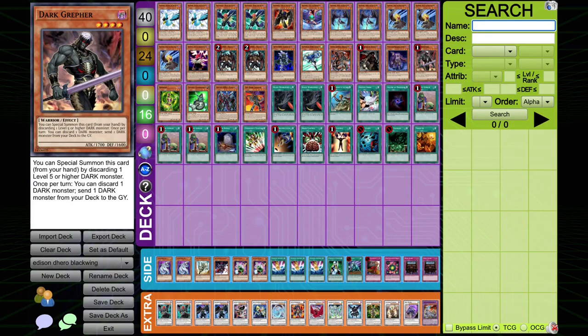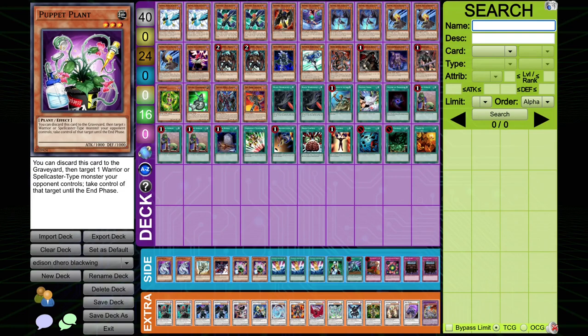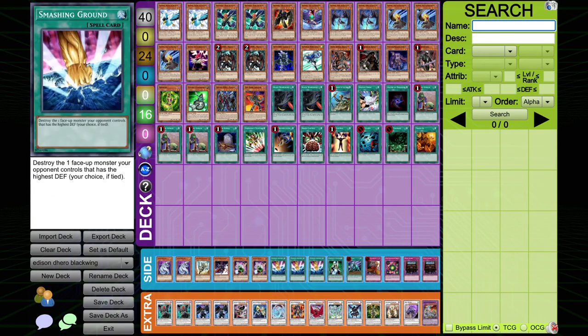I've made a few changes to this deck from the stream in the sideboard. I was testing it a few days ago and noticed it was lacking a few things, so since the stream I've added two Royal Decrees to the side, two Puppet Plant, and three Smashing Ground. I don't really like DD Crow in this deck because you don't play a lot of removal spells. DD Crow is very good when you're removing your opponent's monster and it's already in the grave — if their monster is never hitting the grave because you're not killing it with Icarus Attack or something, then you have nothing to remove. My answer to the Absolute Zero question is Puppet Plant and Smashing Ground.